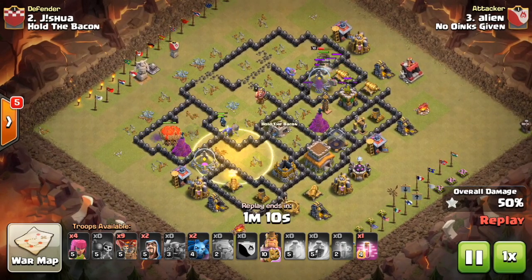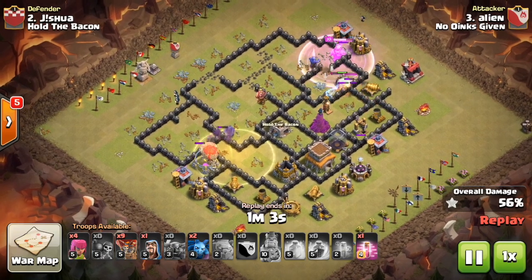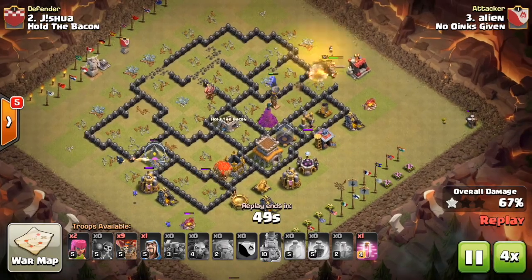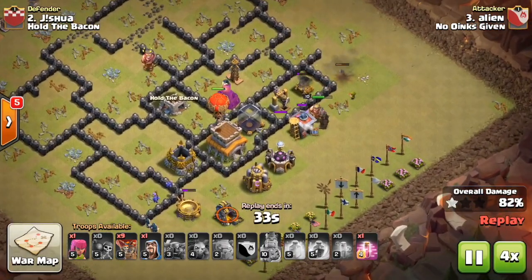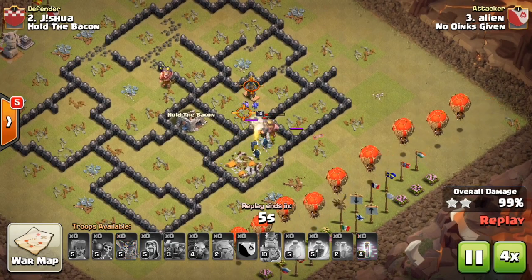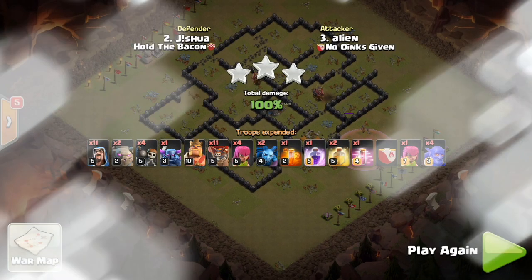All he has to worry about are a few wizard towers, one tesla, and some ground-targeting defenses — so this is pretty much just cleanup with the balloons. He honestly probably didn't even need all the balloons — he saved a haste and looks like he's going to save nine of his balloons. He just throws them down at the end — didn't even need them. Just a really great attack by Alien.